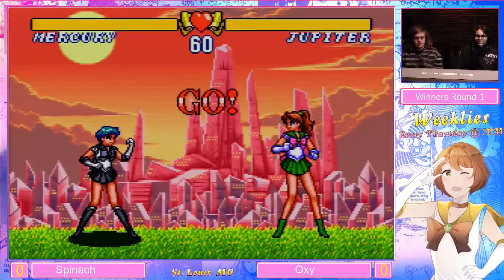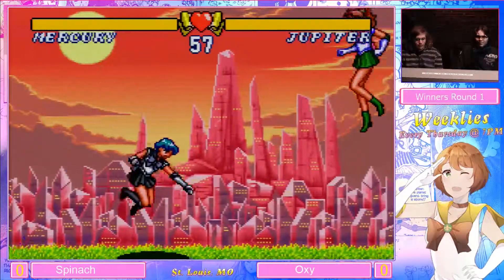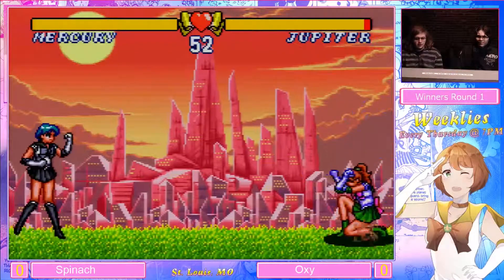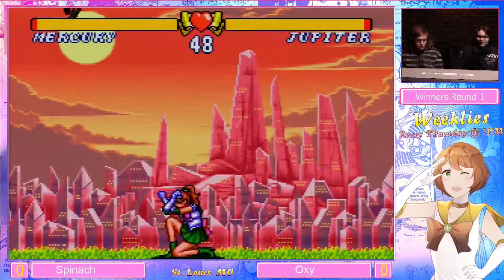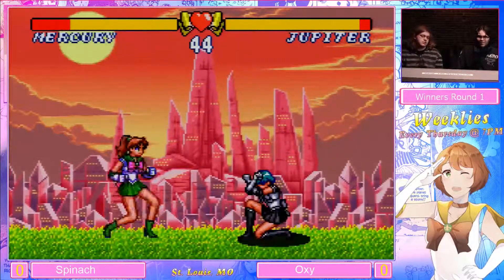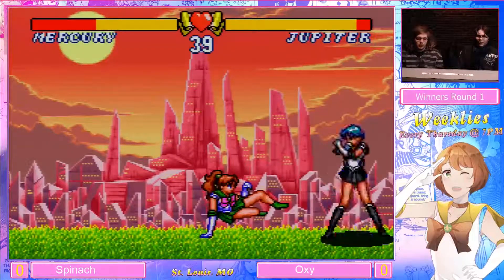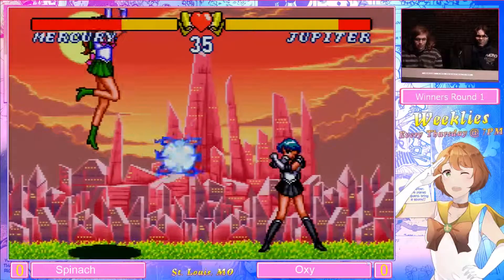Round start — let's see what people decide to do. Immediate pillar from Oxy. Pillar full screen like that doesn't really get a whole lot done. Nice wall jump to get in. A lot of backing up from Spinach; he doesn't seem quite sure how to approach right now. Doesn't really seem like either player knows entirely how to approach in this kind of situation. This is fairly basic.